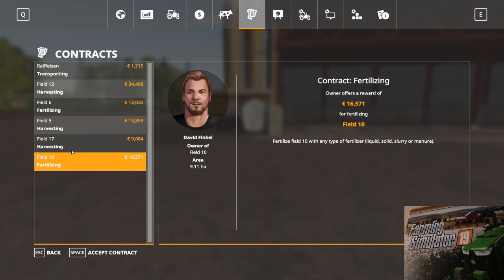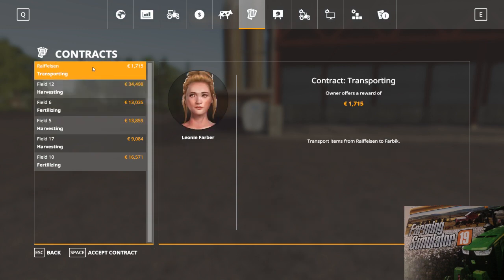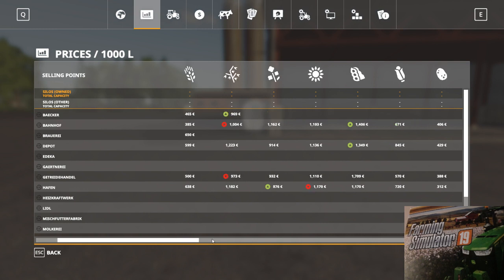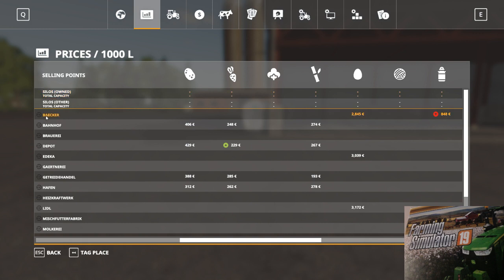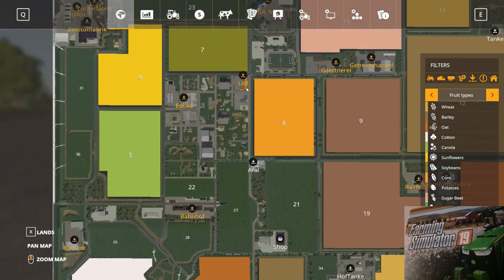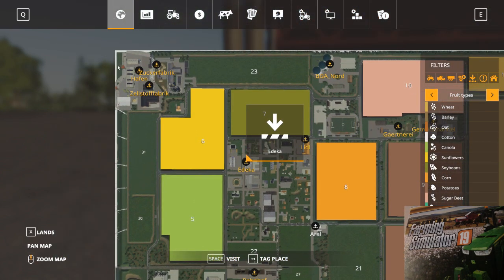If you click the missions, you have missions, so it works with Farming Simulator 19. If you click the prices, you can see the sell points — what goods you can sell and where to transport them. For example, the baker has a need for eggs and milk, and the sell point also needs eggs. There are two shops on the map: here is the town with the first shop and the second shop.